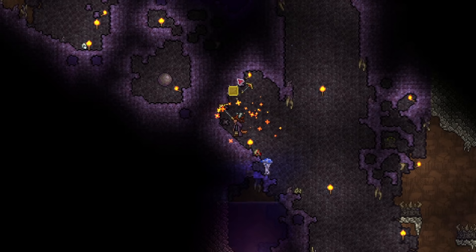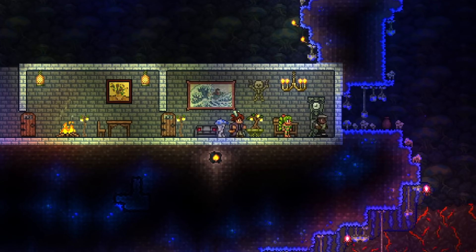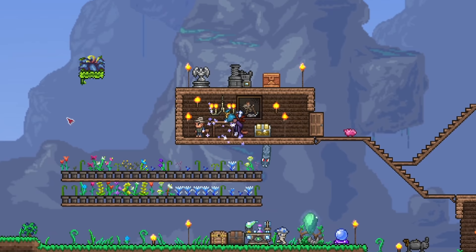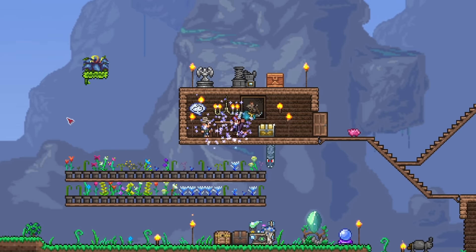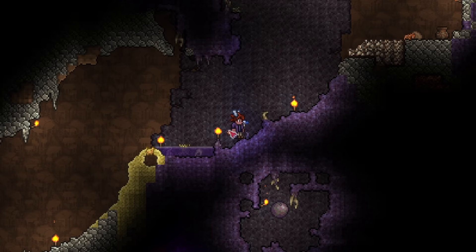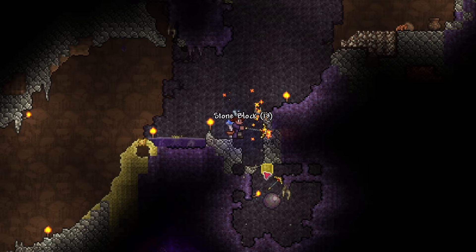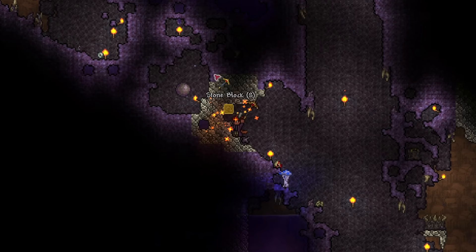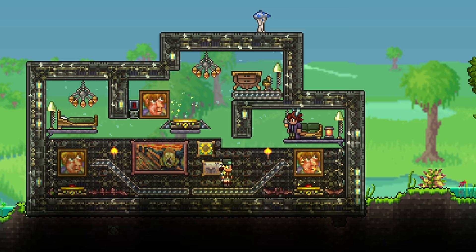Haven't you found it weird that you could never mine Ebonstone or crimson? Well, that's because bombs are actually a skip. The intended strategy is to kill a boss like the Eye of Cthulhu, then get the Dryad to spawn in, then go buy some purification powder. You're supposed to throw some of these onto Ebonstone to purify them, then slowly mine your way to shadow hearts. But clearly the intended strategy has faded into non-existence, unless you're someone who plays completely spoiler-free and only relies on NPC prompts. Bombs are pretty much the default go-to nowadays, so the cheese has evolved and matured into standard practice.